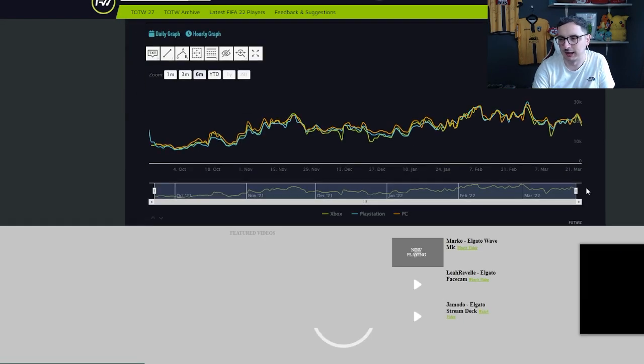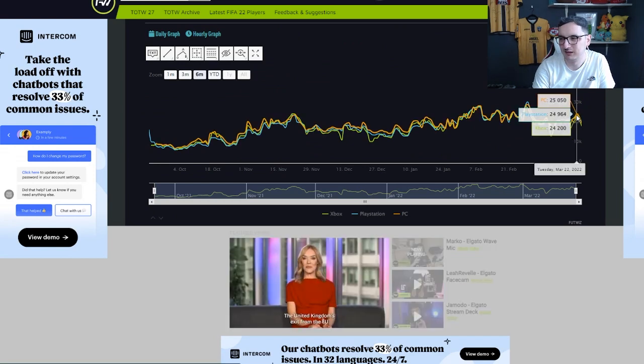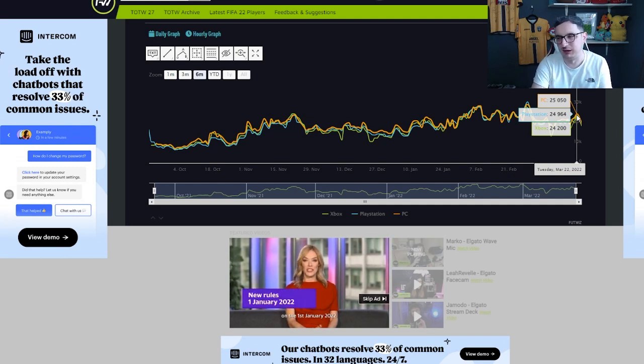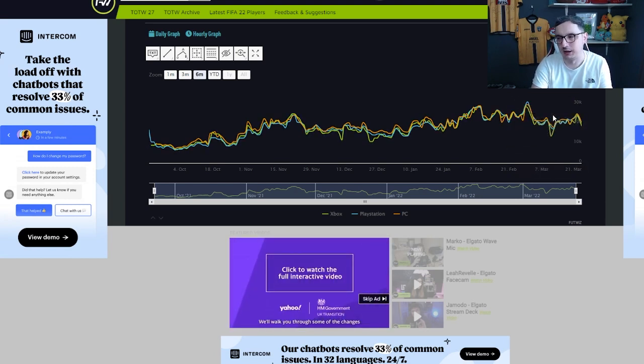Di Maria is 18.8k at the moment and he's had highs recently of about 24k. So you've got about a 5k gap on him at the moment, give or take. Every Di Maria that gets up towards 24k — you're looking at a minimum per card of something in the region of 4,000 coins, and that's not allowing for him dropping off tonight in value, which is probably where you want to be looking at these cards. It's a no-brainer.